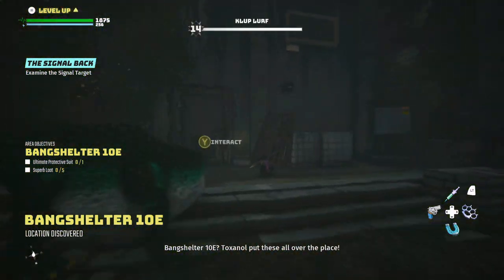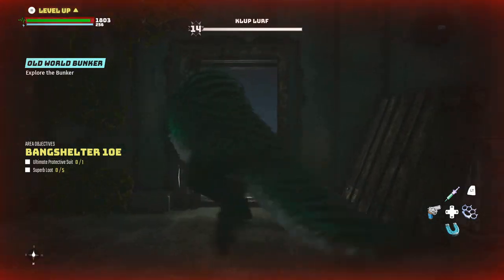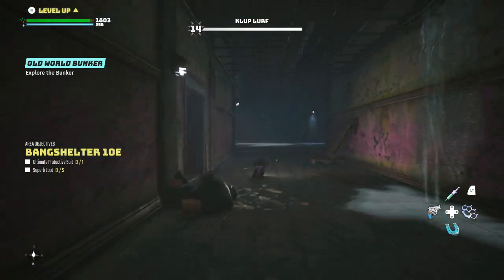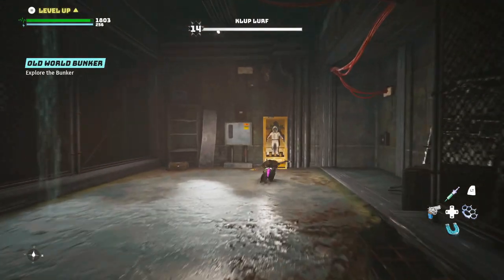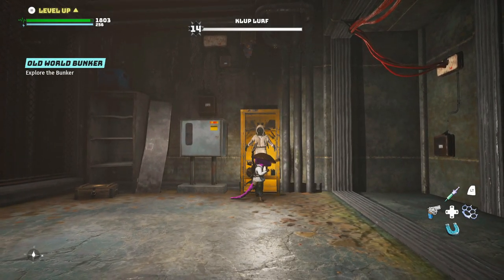If you go in this room, go left, go over here, go through the door, and then go to the right — right in here is the cold suit. Ultimate rarity cold suit.